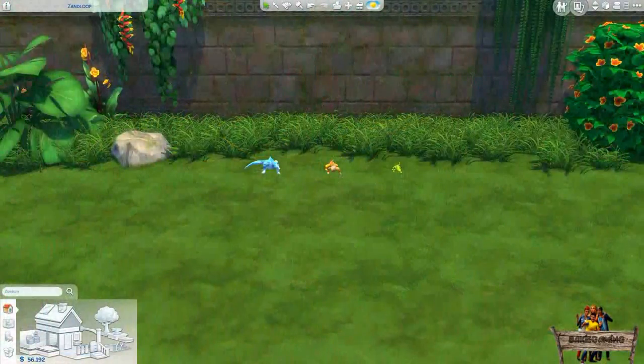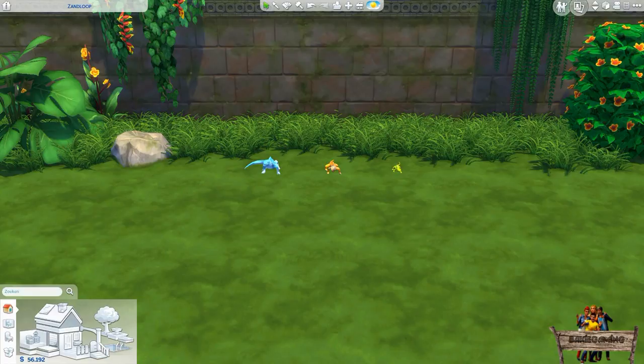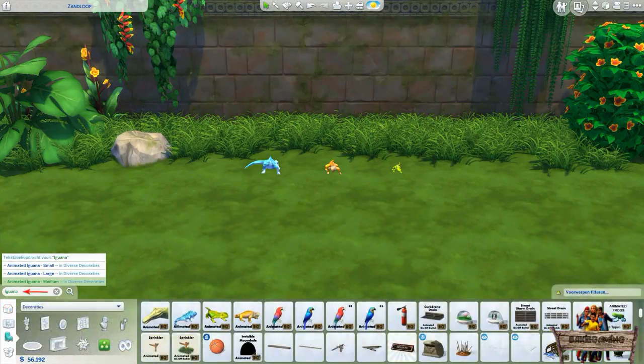So let's start with the iguanas first. Although the green one is more of a lizard instead of an iguana. To easily find all three of them, type iguana into the search bar or go to the decorations misc section.